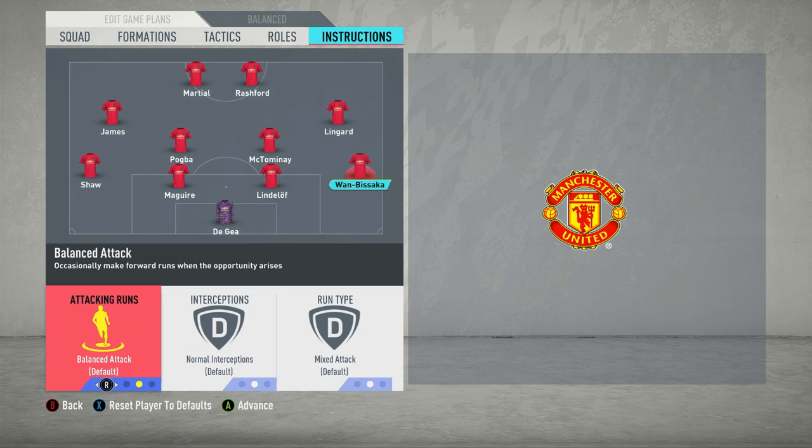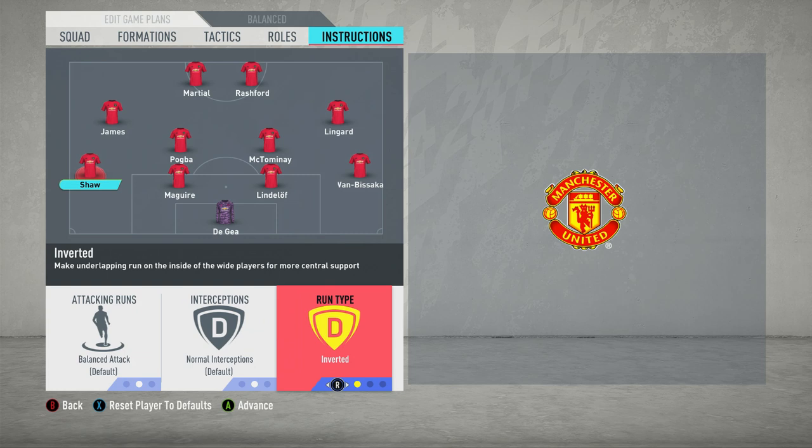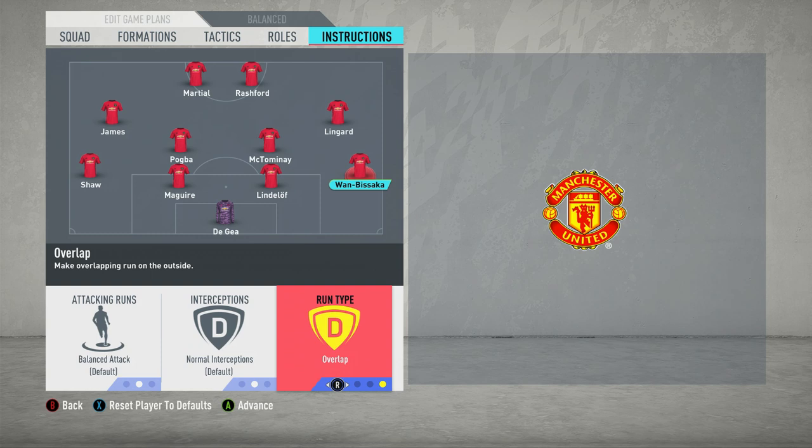Moving on to the full backs — they will both have the same instructions. In terms of attacking run, you want this on balance. They will occasionally join the attack in real life, but not all the time — you wouldn't see them constantly overlapping. In a 4-4-2 you've got less players in central midfield to offer protection, and the front four are getting forward into the box. If full backs are overlapping all the time too, you'll leave too much space in behind for the counterattack. So you want attacking runs on balance and run type on overlap, giving the wingers the opportunity to cut inside — which Ronaldo did so much in this team. It gives that nice balanced, varied feel.